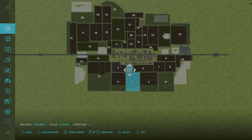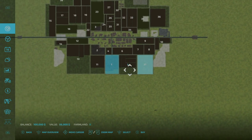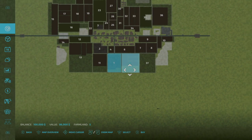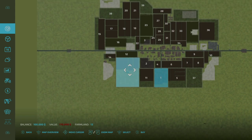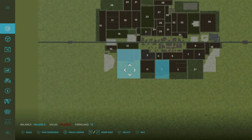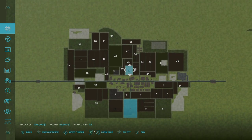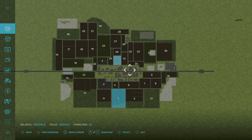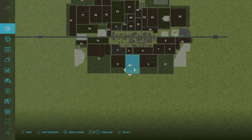Starting off, field prices range from $11,000 and $36,000 up to $75,000 for a grass field, $86,000 for five fields combined, $67,000, $170,000 for three fields plus a big grassland, $72,000, $14,000, $19,000, and so on. You only start out with your starting farm — no land at all. You have to purchase something right away or work on contracts to save up for your next purchase.